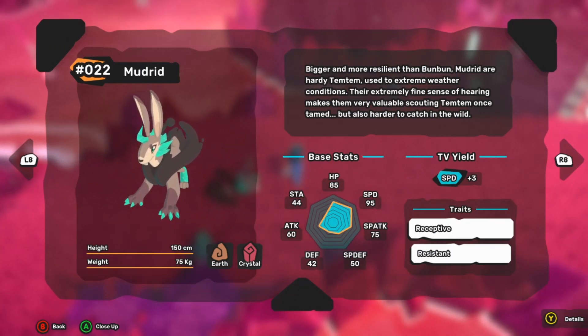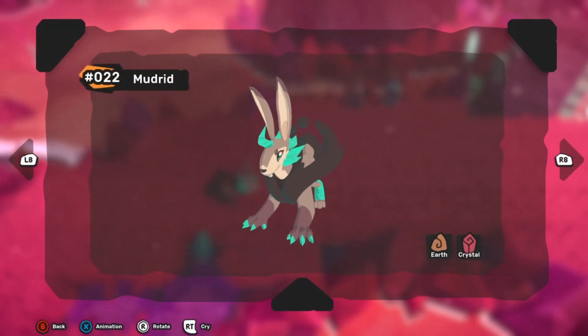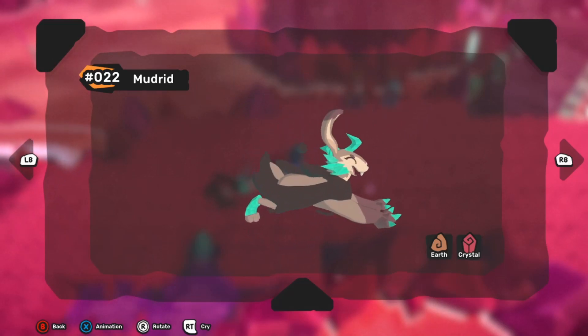Mudrid is going to have a good time dealing with electric, mental, fire, and crystal types, but it's going to have a hard time going up against nature types, water types, earth types, and melee types.